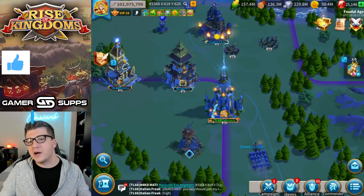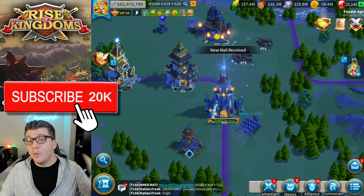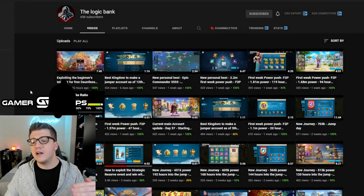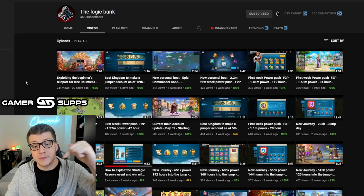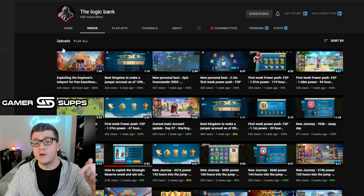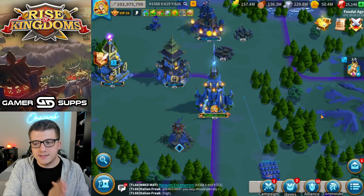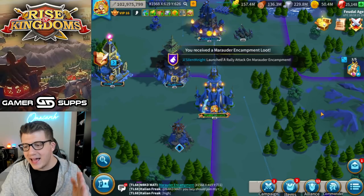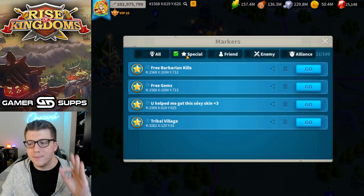We're going to talk about a little barbarian summoning exploit that you can do here on the map. I want to give credit to a YouTuber by the name of The Logic Bank. They make a lot of really good free-to-play content videos for Rise of Kingdoms, so I'll have their link in the description below. Make sure you go over there and follow them — they're only at 458 right now, but they posted a video about how you can exploit the barbarian summoning mechanic.